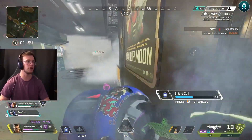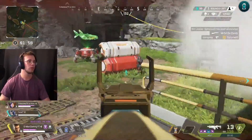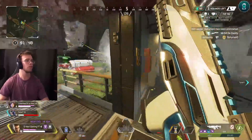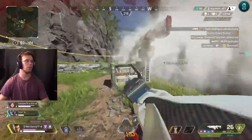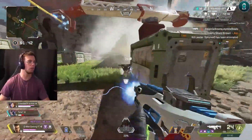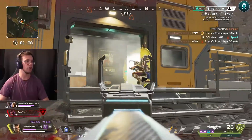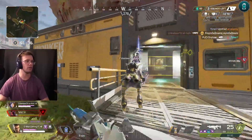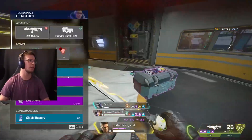There's so many people. Yo, there's a Wattson on our back. Yeah, me and Kohler are outside. Kohler's coming. He's on the right. Just one. Easy. We win this, boys. Last team — they're trying to push.